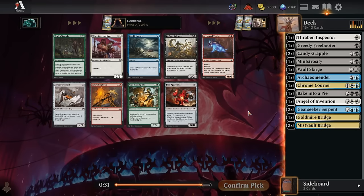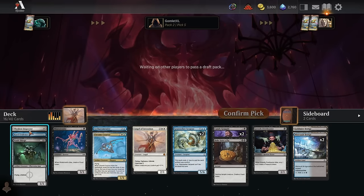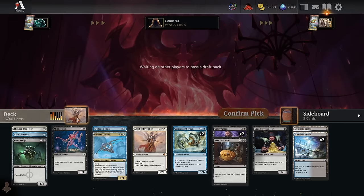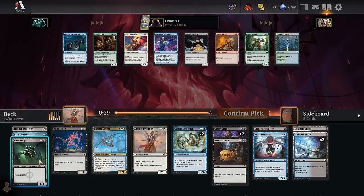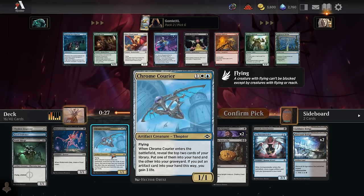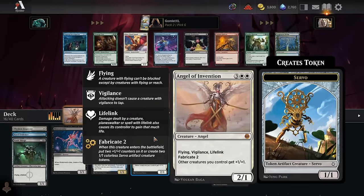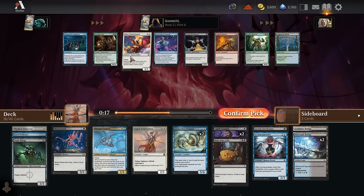There's Hard Evidence, which is another Thraben Inspector basically — don't mind if I do. Sorting by mana curve now: we have Inspector, Hard Evidence, and Scourge for one-mana plays, but we're also playing a lot of tap lands. Archaomender is not looking particularly playable right now — we only have like two artifacts that end up in the grave: the Courier and the Vault Scourge. Ultek Cloud Guard plays really well with Angel of Invention and there's not much else on color, so Cloud Guard it is.